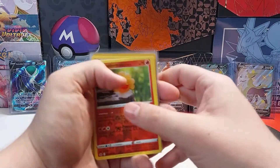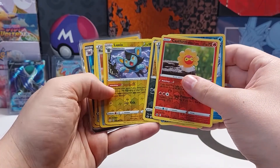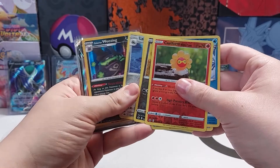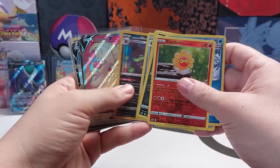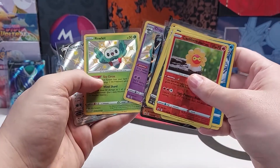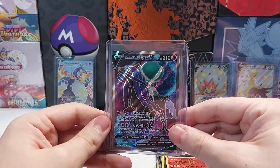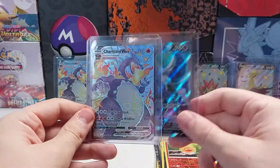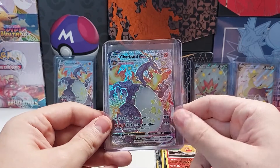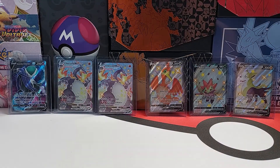Well, here are all my pulls for this video, starting with the reverse holos. The Weezing. Cinderace. A shiny. Another shiny. And a full art shiny. And of course, not to mention the Shadow Rider Calyrex V and the Shiny Charizard VMAX. What a video! That's all I have for this video — if you'd like to help support this channel, hit that subscribe button, like the video, and I'll see you next time.